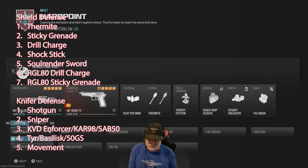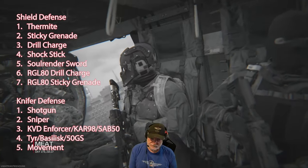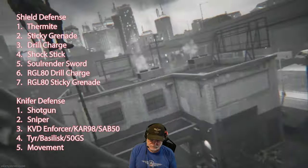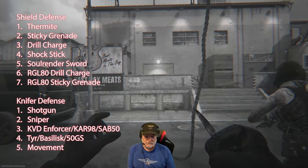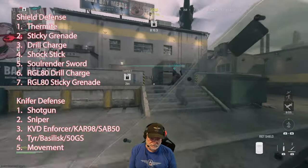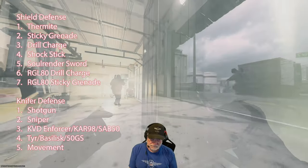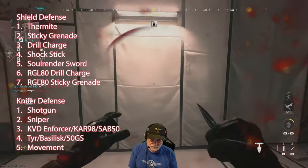Before we get into it, let me lay out what I use in defense against shields and knifers. Number one: Thermite. When I know there's a shield out there, I get two thermites kitted up and I go after them. The sticky grenade works the same as the thermite, as does the drill charge. The shock stick will slow a shield down, and the Soul Render sword will cut right through it — as will the RGL 80 with drill charge and sticky grenade, but you have to have the Thumper aftermarket part.